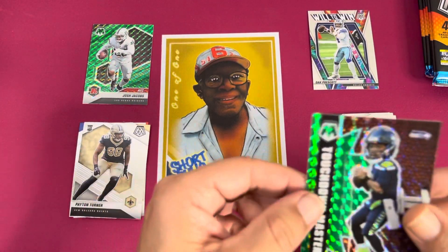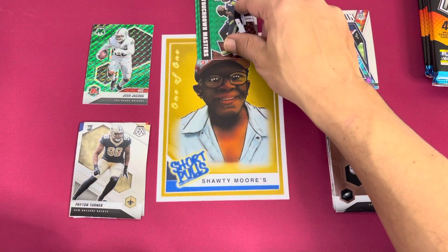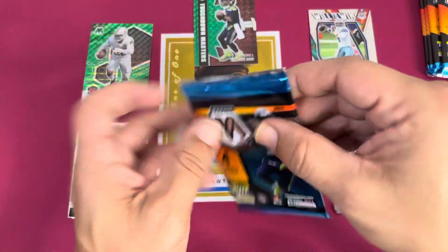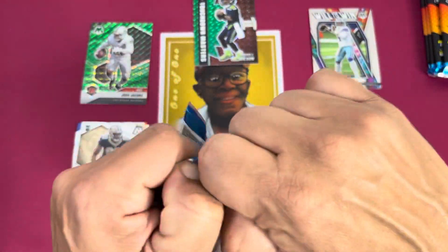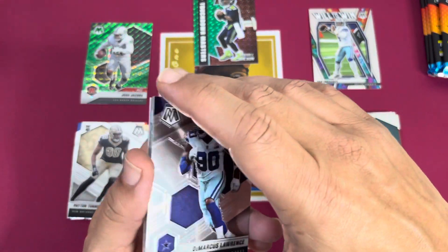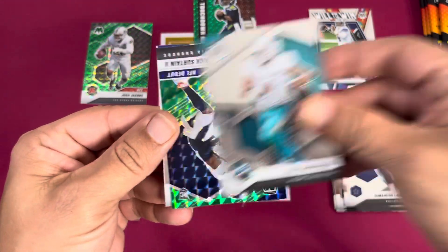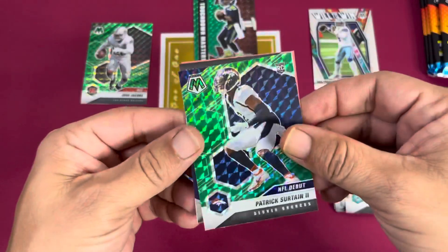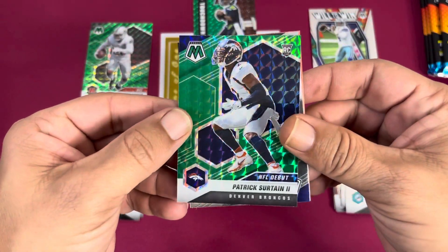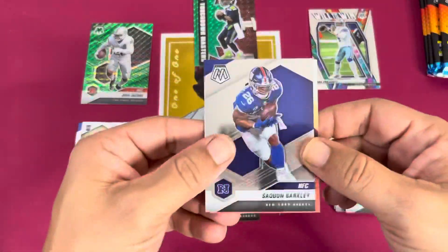Unfortunately he is now a Denver Bronco — Peyton Turner. I do wish he would have stayed, but hey, it is what it is. Let's see how it goes in Denver. He had a chance to be one of those long-time franchise players, but I guess nobody ever is these days. DeMarcus Lawrence. Got a Patrick Certain on the debut rookie card — we'll take that. And a Saquon Barkley. Four more packs.